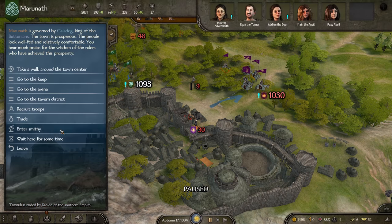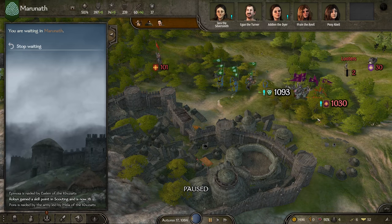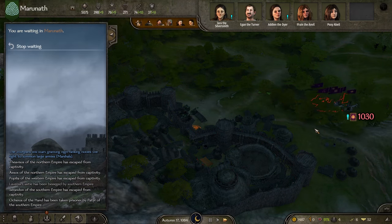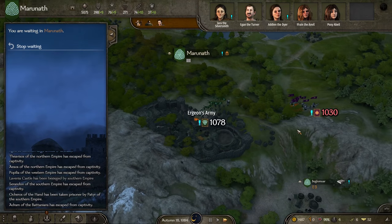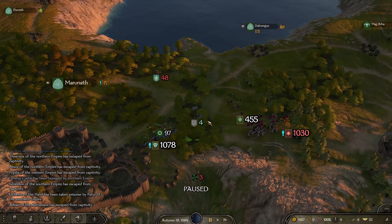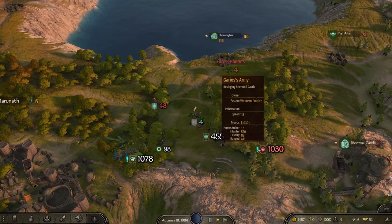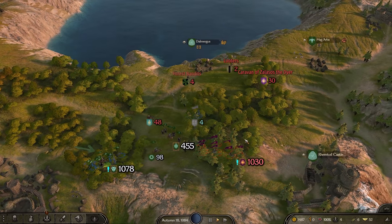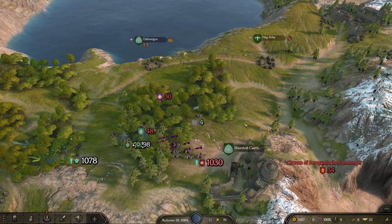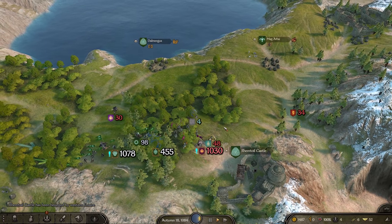Oh, they abandoned the siege - that's unfortunate. But we will actually be able to take advantage of this. Let's go, let them fight, and then we'll jump into it. Looks like he's chickening out. 455 ready to cause a delaying action so the thousand can get in there and outnumber him significantly. He's gonna siege Rem Toil - I highly recommend against that. But whatever floats your boat.